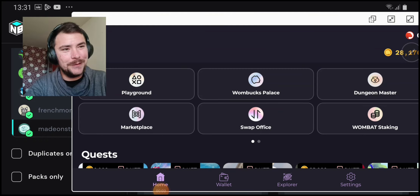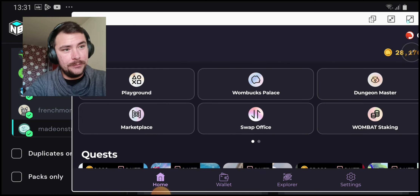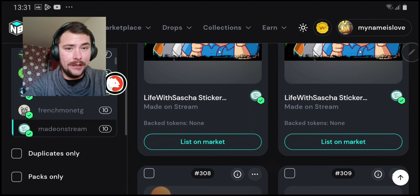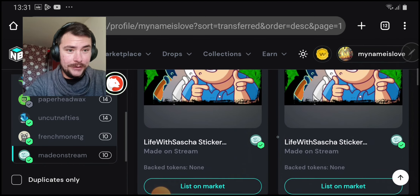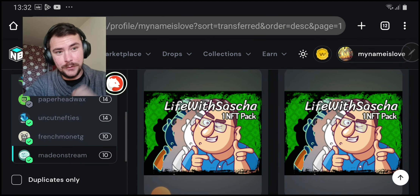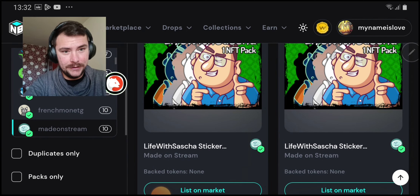Hey, today we are going to open one gold pack, two silver packs, and one standard pack. We claimed some packs from the well as well. And a surprise for you guys — the first 10 subscribers will get one promo pack from Left With Sasha. It's one NFT promo pack from the Made on Stream collection, Sasha's collection.